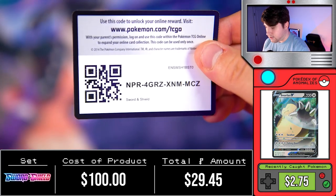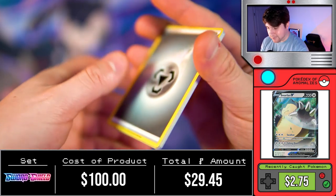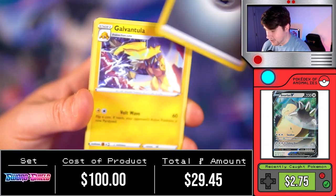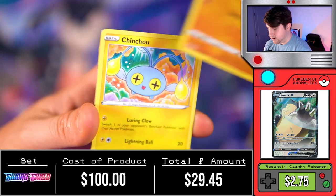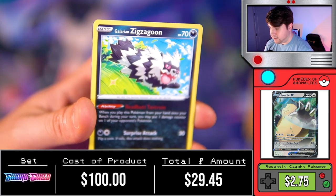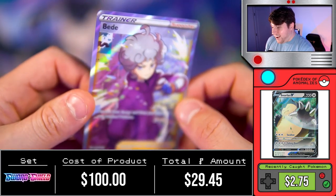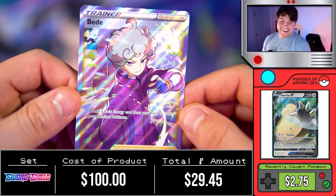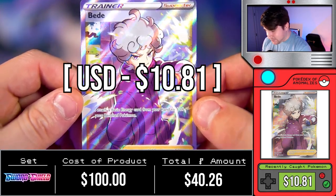Is it possible to get a booster box with no VMAX cards or anything — basically just absolute garbage? Energy Switch, Ball Guy, Chinchou, Sizzlipede, Zigzagoon, Munna, Scorbunny followed by — oh! Finally! A full art trainer, my god! And it's a Bede! Regardless, my first full art English trainer is the antagonist of Sword and Shield — very, very cool Pokémon card.